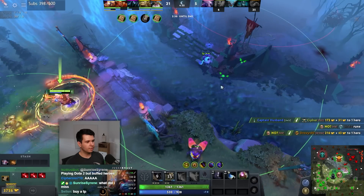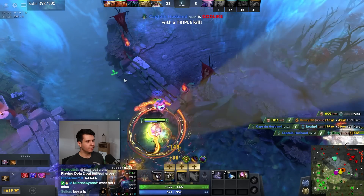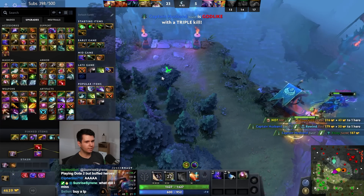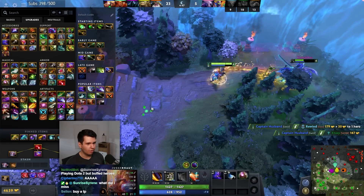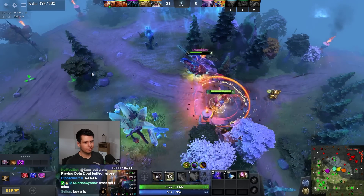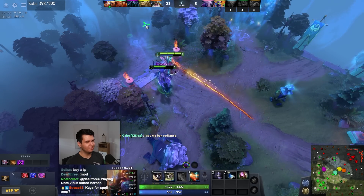I need to be careful around these guys. I want to pick up this, then I'm just gonna get Bloodstone. Is there any other item I could want? Maybe Kaya and Sage? Kaya and Sage is okay, that should be fine.